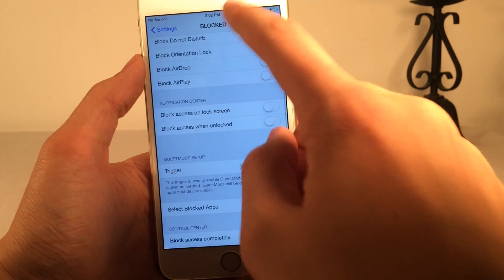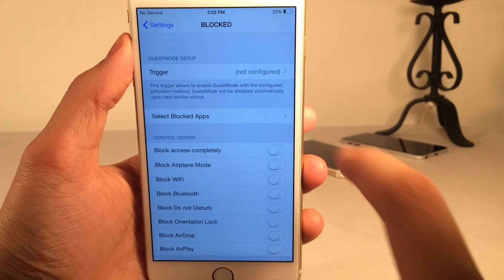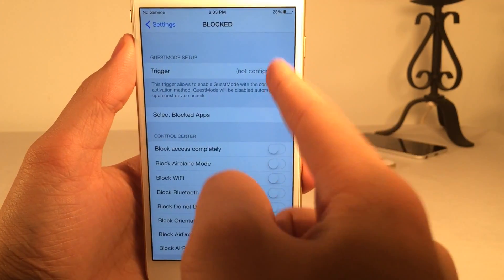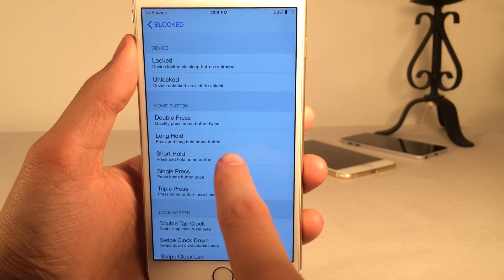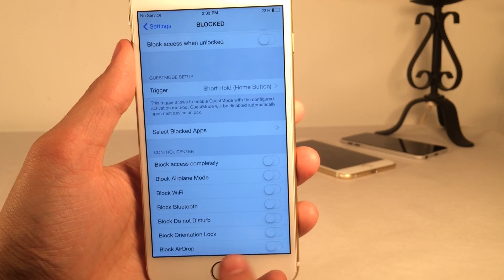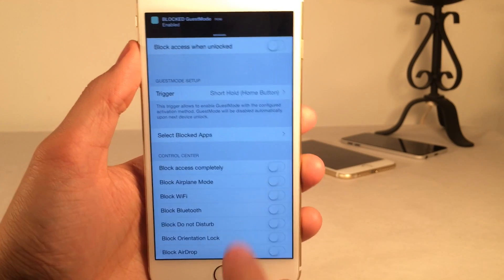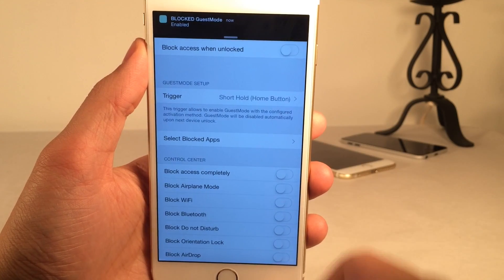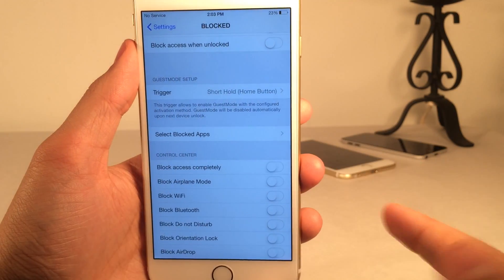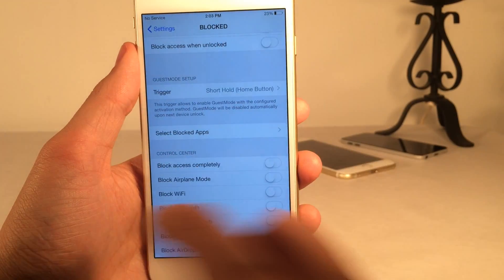Now I'm going to show you guest mode. Guest mode requires you to use an Activator action from the beginning — that's a requirement. Here's the trigger for it; I'm going to use a short hold on the home button. As soon as you perform that action, it enables guest mode just like that. Guest mode stays enabled until you lock your device and then unlock it — after you unlock it, it resets and disables.